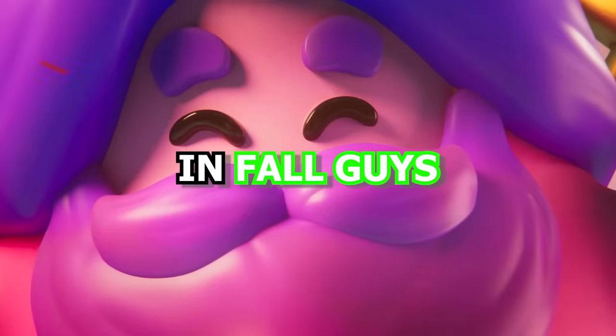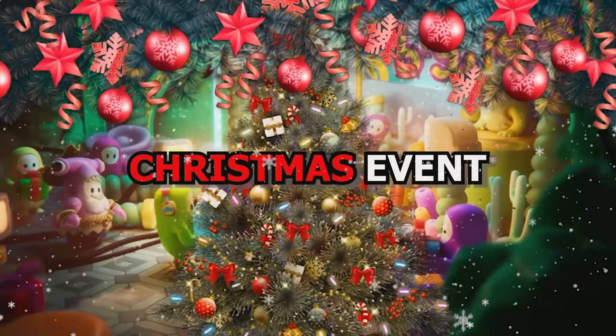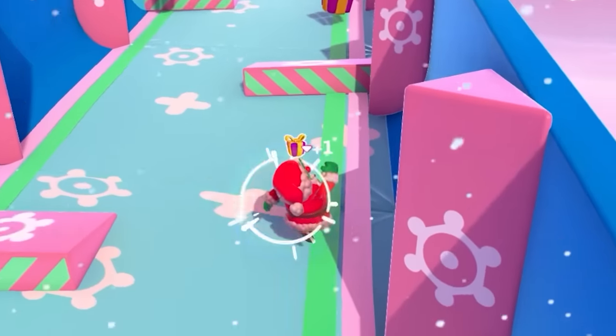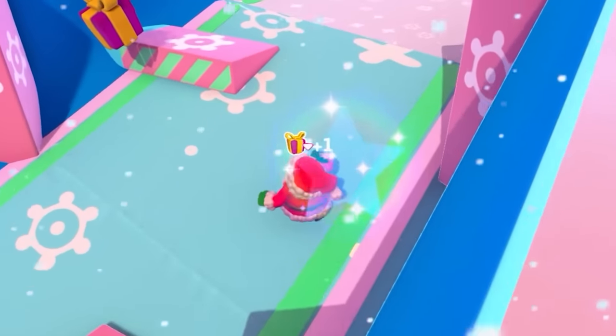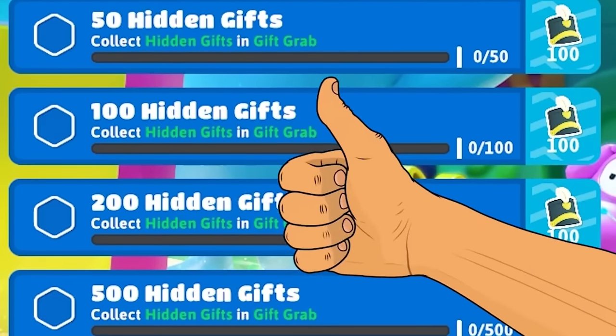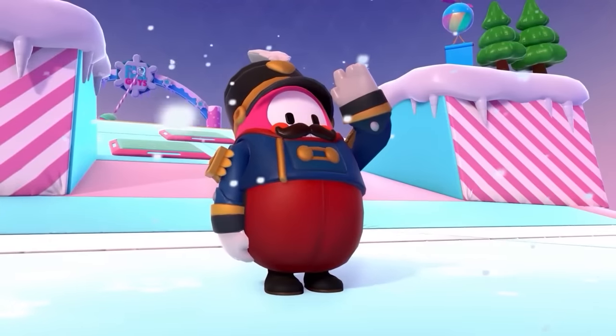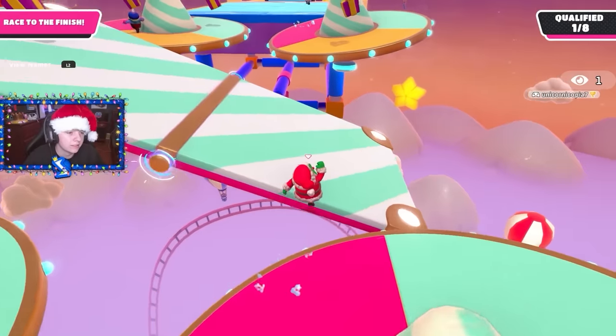We just got a new event in Fall Guys called Gift Grab, and it's basically the Fall Guys Christmas event. The event is pretty simple — you collect gifts placed around the levels, and the more gifts you collect, the more challenges you complete. Once you complete all the challenges, you unlock the free Nutcracker costume. I'm going to be completing the event in this video.